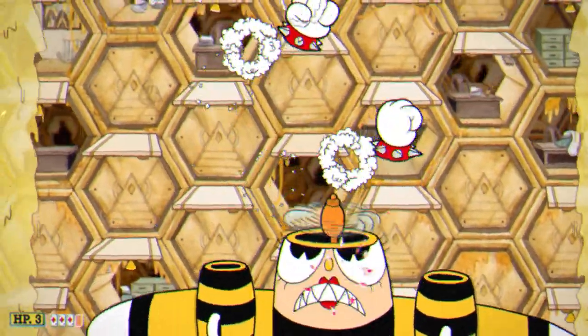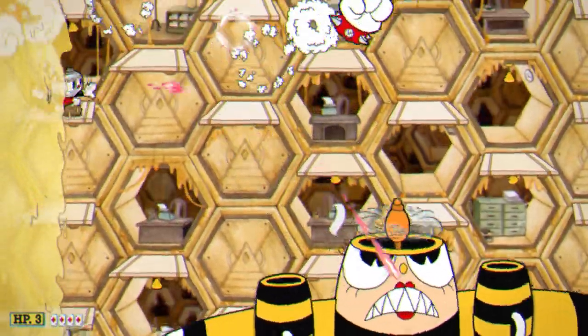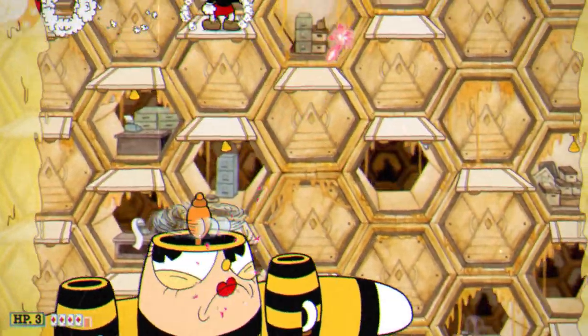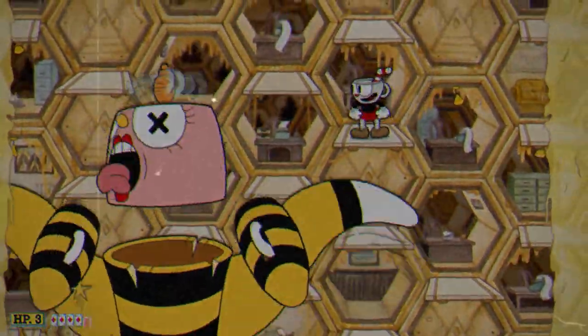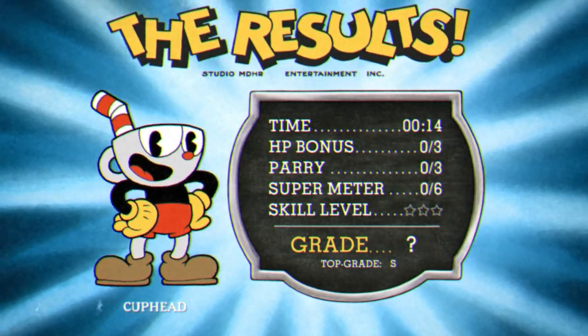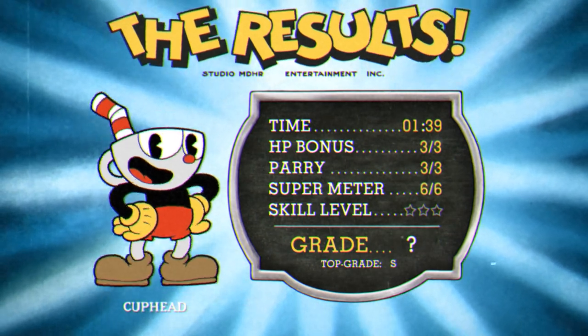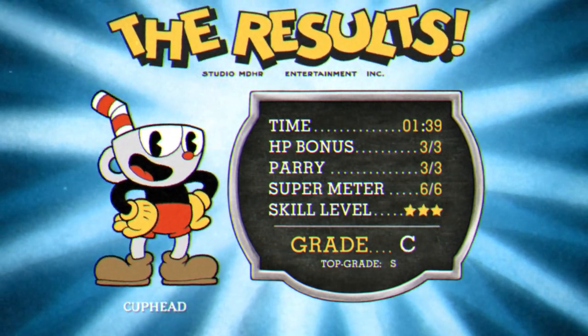Just take your time here. These missiles are quite weird, but if you're paying attention to them it's not that big of a deal. I should have gotten everything: used my super, got three parries, kept my HP. The time bonus was 140, which is actually quite a long time — this fight should definitely not take you two minutes. I hope this video helped you out, and I'll see you in the next video.